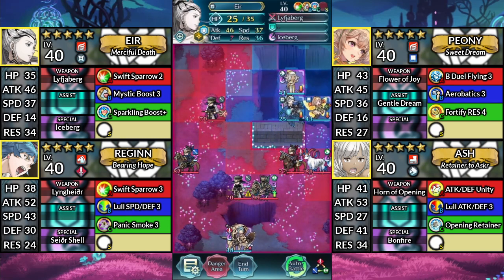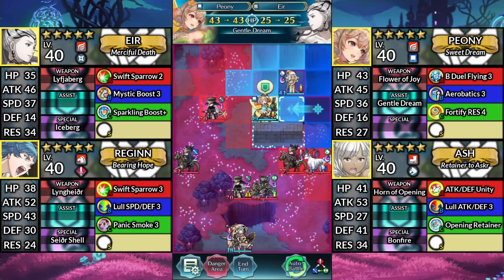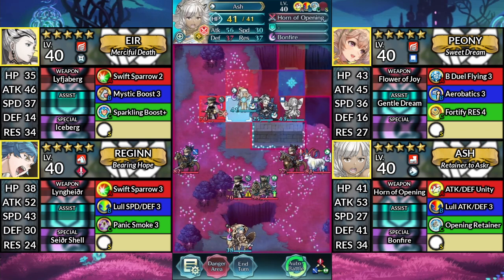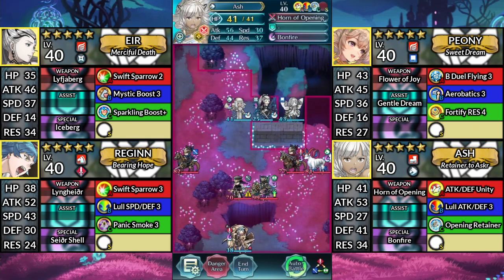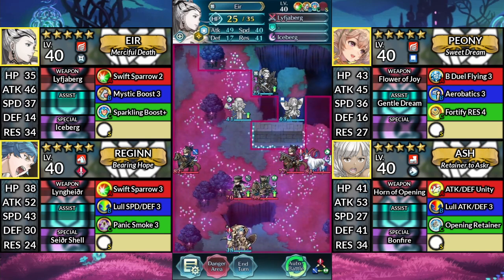For turn 6, move Air one space left. Move Peony one space left and Dance Air. Move Ash to the left of Air and attack the Cleric. Then move Air up one space. Afterwards, end your turn.